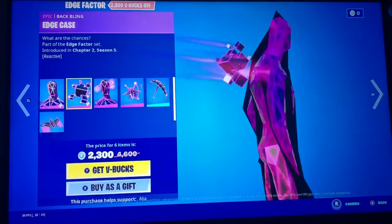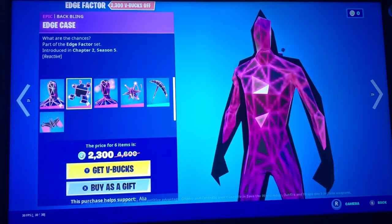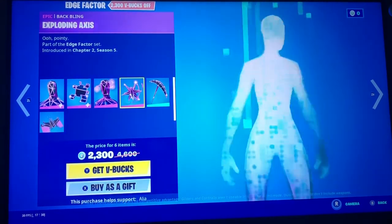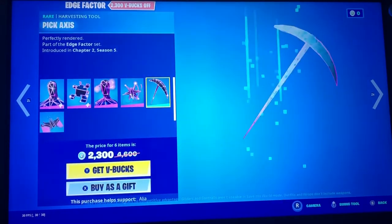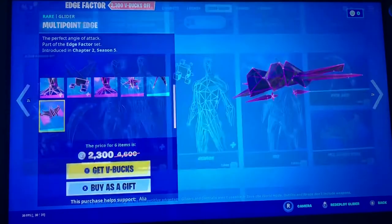What the heck is wrong with my game? What is this dude? The graphics look horrible. ISO, Exploding Axis, Pick Axis, and then Multi Point Edge.